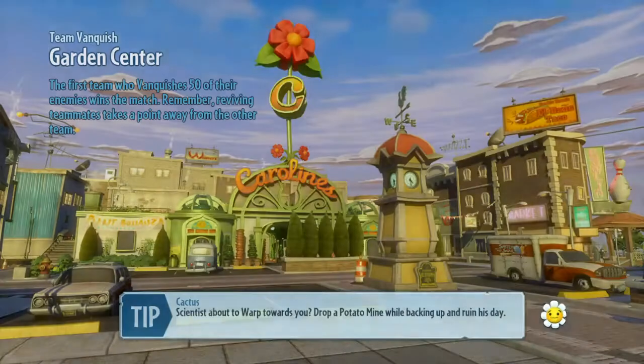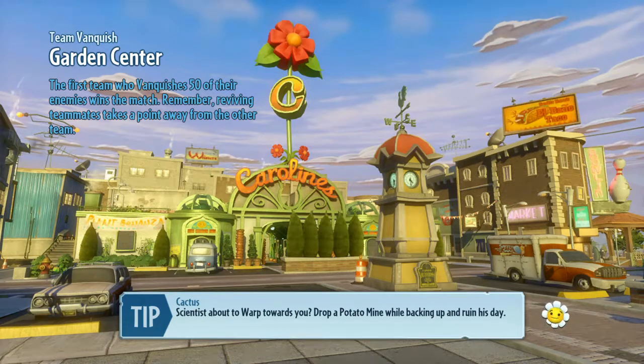What's going on everyone? This is BBGun94 here and we got another round of Plants vs. Zombies Garden Warfare. We're doing another Team Vanquish and this time it's on the Garden Center map. This is actually one of my favorite maps — there's usually a lot of action at Caroline's Flower Shop. If you go on the roof, there's always something going on and usually a lot of kills, but you gotta be careful.